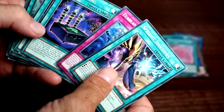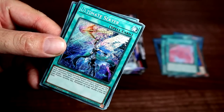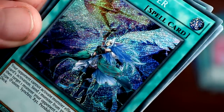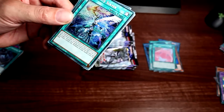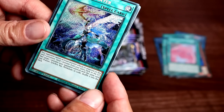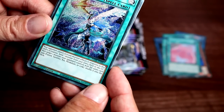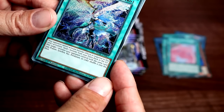Next up we have another Melphie Staring Contest — cute. One more of those. Following that — whoa, secret rare: Ultimate Slayer! Is that Oppelooze? Nice artwork — that is Oppelooze. Your opponent cannot activate monster effects in response to this card's activation. Send one monster from your extra deck to the graveyard, then target one monster your opponent controls with the same card type — fusion, synchro, xyz, pendulum, or link — and shuffle it into the deck.